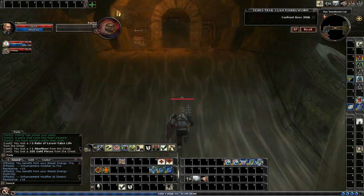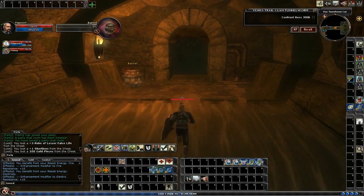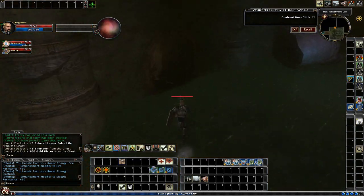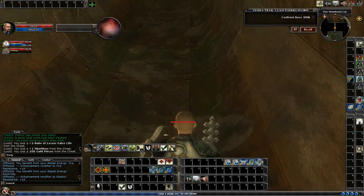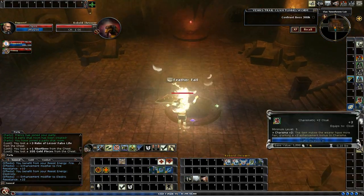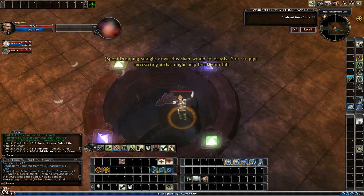All you do, after pulling all the levers, is go back into the main room. And from the main room, you are now able to drop down. I'm going to activate my feather fall and just drop straight down.